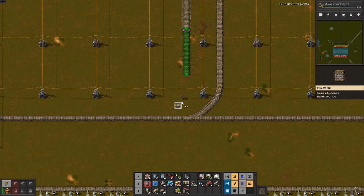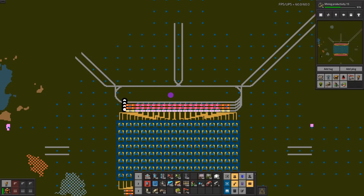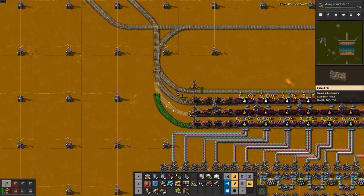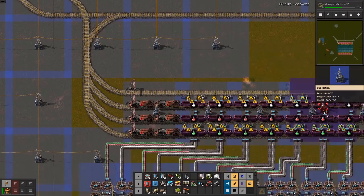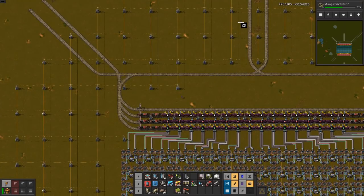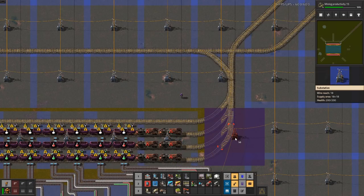We will have a maximum of six trains, so we're going to do really big batch sizes rather than high throughput. This looks remarkably good — surprisingly good. I might even add that one here. The power poles are not particularly important. I have a consistent grid and I'll replace it with whatever I need wherever I need it. The fact that it's out of sync here just doesn't matter.